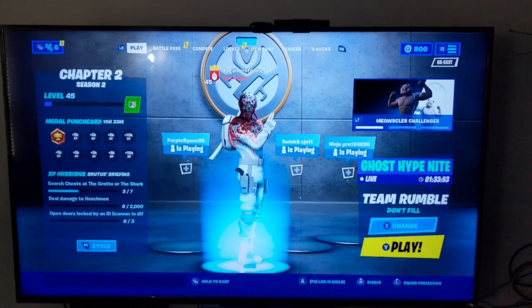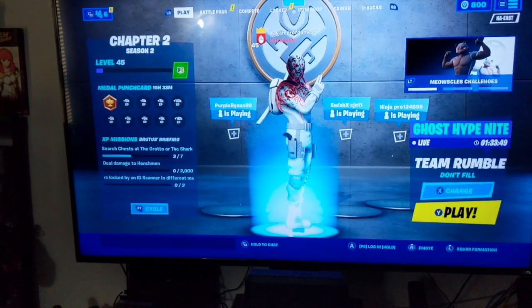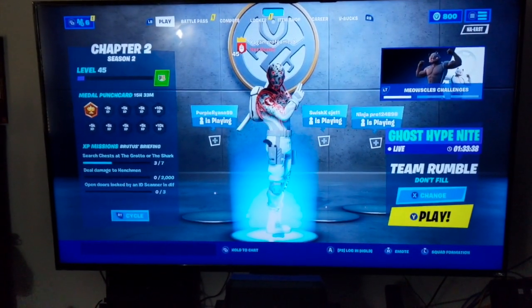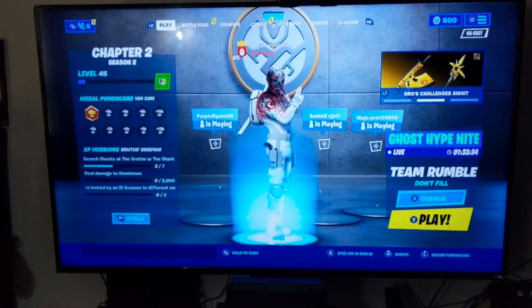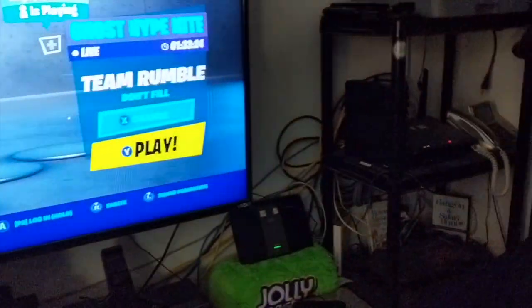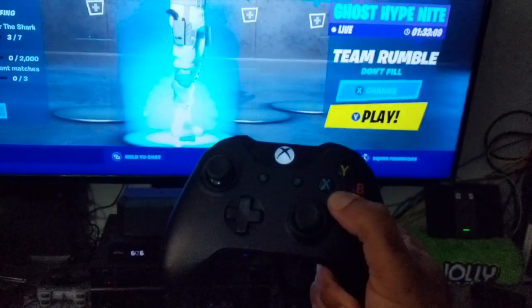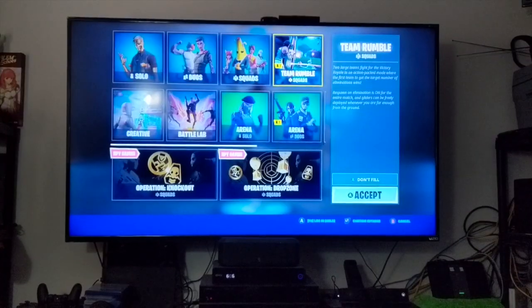What's up guys, we're back with an update for the Fortnite split screen two player. Some people have been leaving comments on my first video — you can check that out up on the screen. When they press A to log in it doesn't work. As you can see right here, I have the second controller, and when you press A it does not work. To fix that situation: